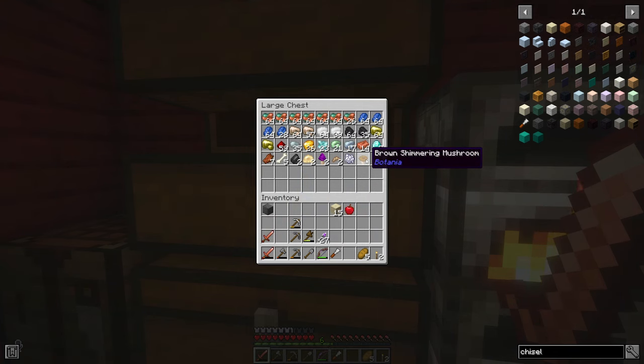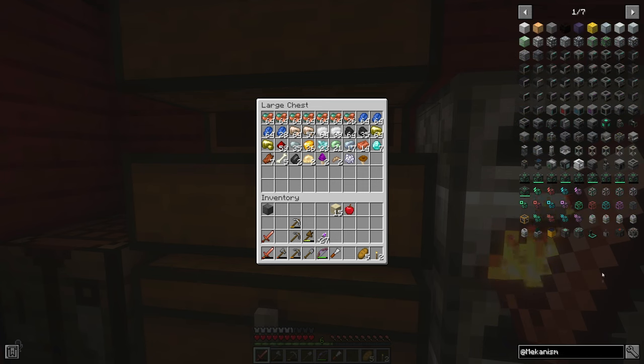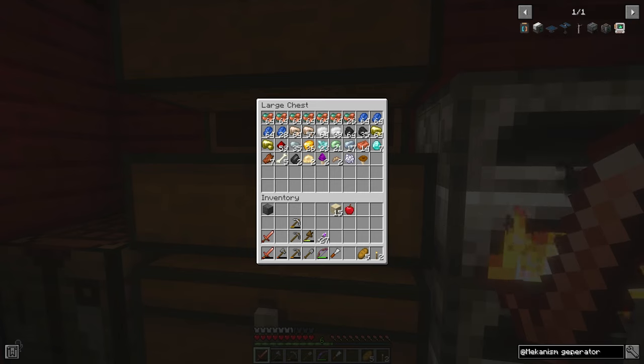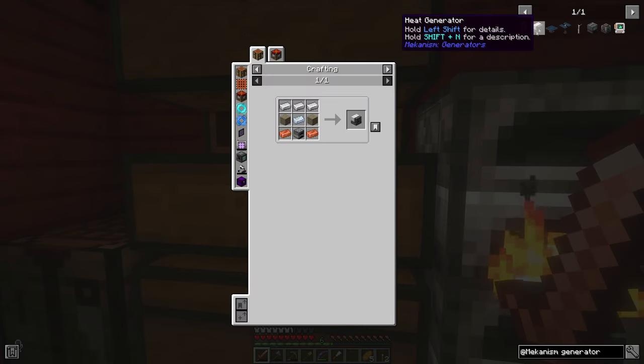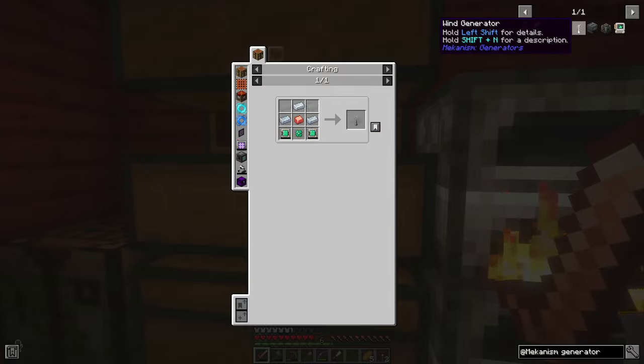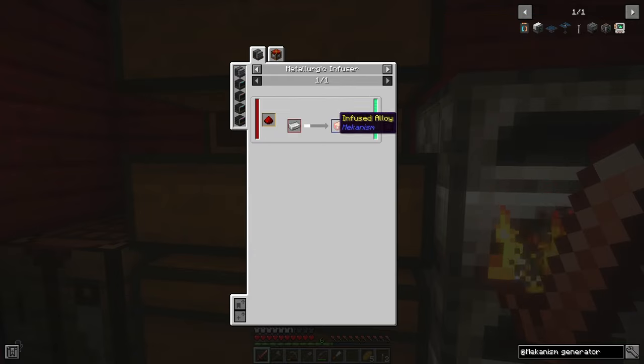And then we just need to get some power going really. Mechanism — where's the heat generator? They changed how some of this looks; looks really good. Generator, heat generator — oh, that's actually really easy. Oh, wind generator — they changed it. What's infused alloy? Oh okay, they just changed how it looks. Metallurgic infuser, okay.